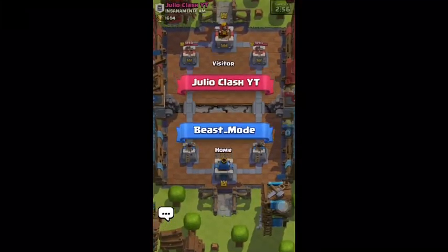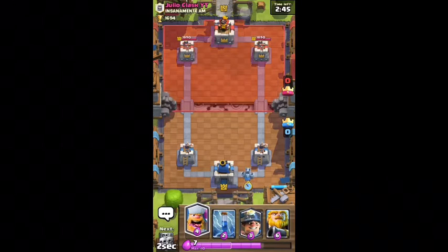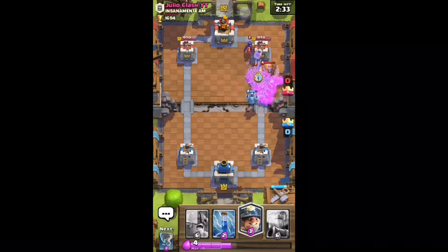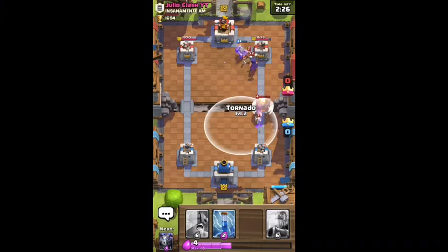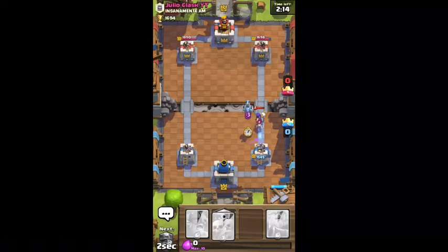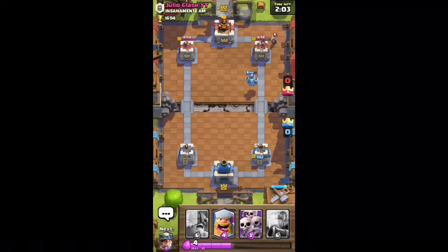He's a level five — I haven't faced a level five in a while, so this should be an easy win. If I lose I'm really trash. First I'm gonna lay a mega minion, then lay the wall giant after that. Oh no, I missed it — I missed the minions, that's not good. I'm really trash at this game. At least he didn't take down the tower, and hopefully he won't take down any towers.